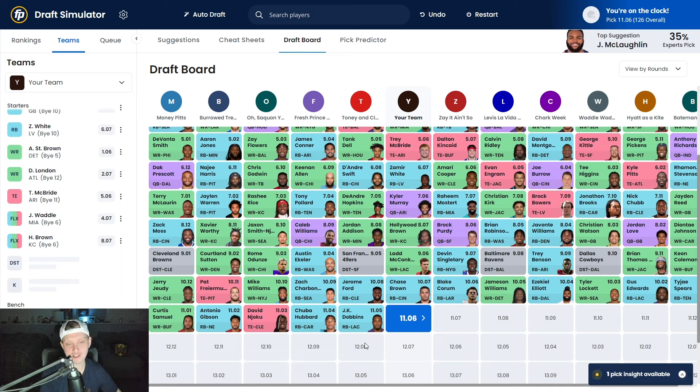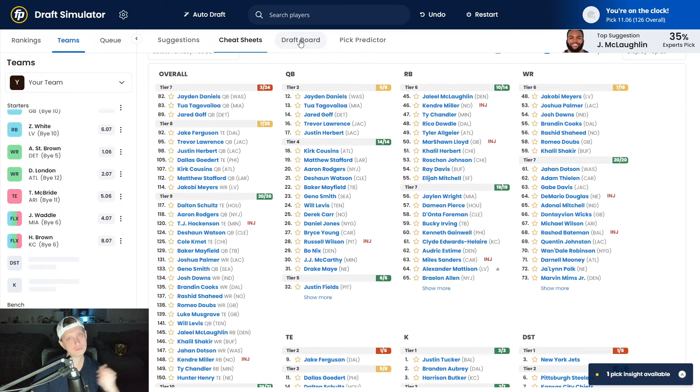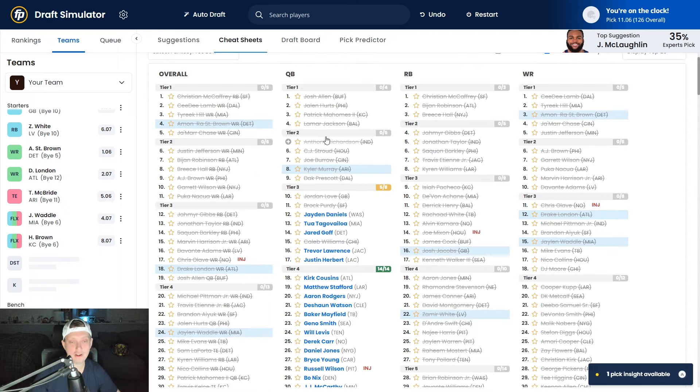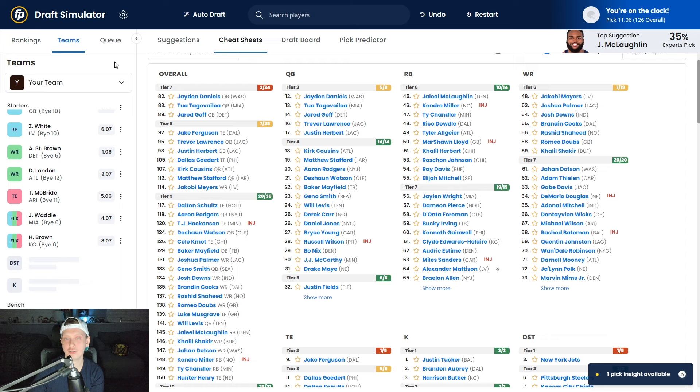After Chase Brown: Jerome Ford, Zach Charbonnet, Mike Williams, Pat Freiermuth, Jerry Jeudy, Curtis Samuel, Antonio Gibson, David Njoku, Chuba Hubbard, JK Dobbins. I also have a huge bright spot for Jake Ferguson, who definitely should be drafted ahead of David Njoku — Jake Ferguson is one of the best steals at tight end especially when people forget about him. Our team right now has three running backs and five wide receivers, which works because in this two-flex PPR league you can play four wide receivers at all times.